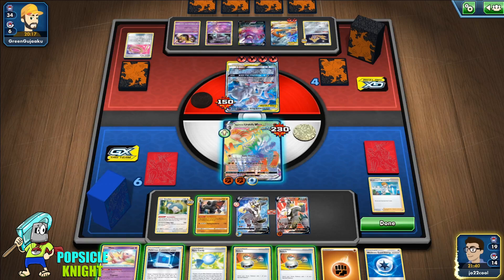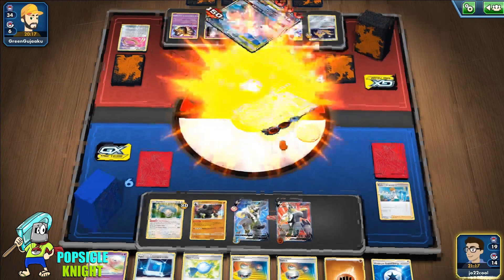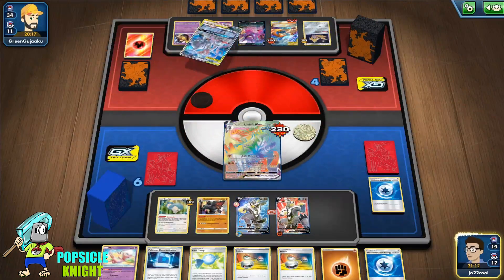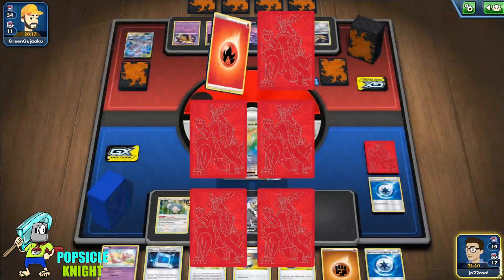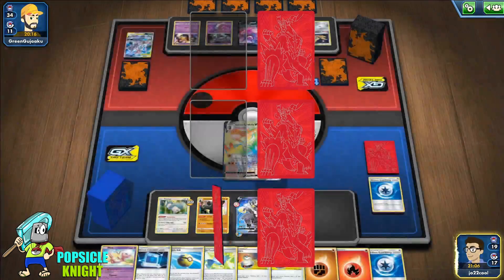We do get another Weakness Guard, which is really good. I think I'm just going to use GMAX Rapid Flow and chip damage Reshiram & Charizard GX, so that will get us three prizes. With that GMAX attack, even if they knock out our VMAX, we can use one of our Urshifu V's to attack and knock out their Reshizard.